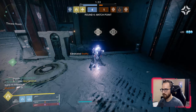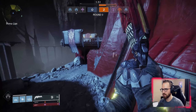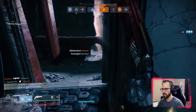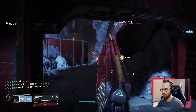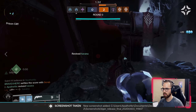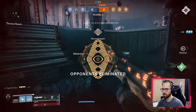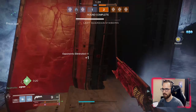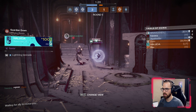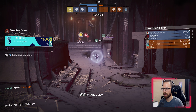Overall guys, I can't really overstate how much running this subclass helped with my trials run this weekend. I was able to go flawless a lot easier compared to when I was using Top Tree Dawn — because of my ability to chain with grenades, take on other supers, chain enemies together, and pair Thunder Coil with my melee to finish off enemies and chain that damage to another enemy. I'll leave you guys with some clips of some 1v3s I had that will speak for themselves. If you enjoyed this video or found it helpful, make sure you like, share, and subscribe, and follow me at twitch.tv/apathetic to catch these highlights live.